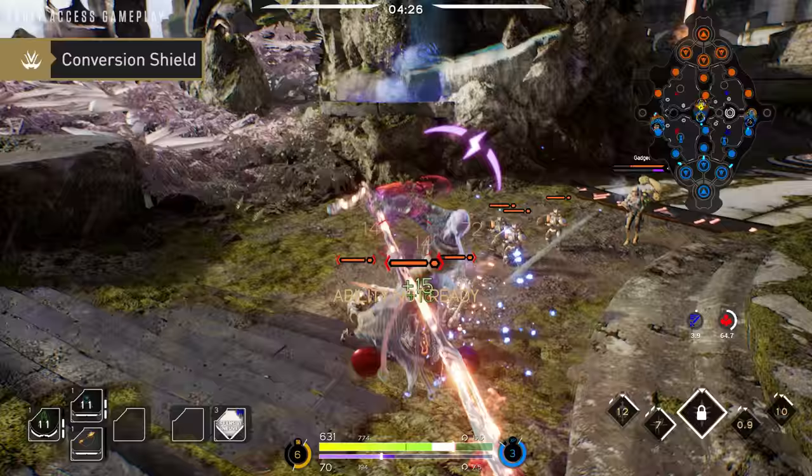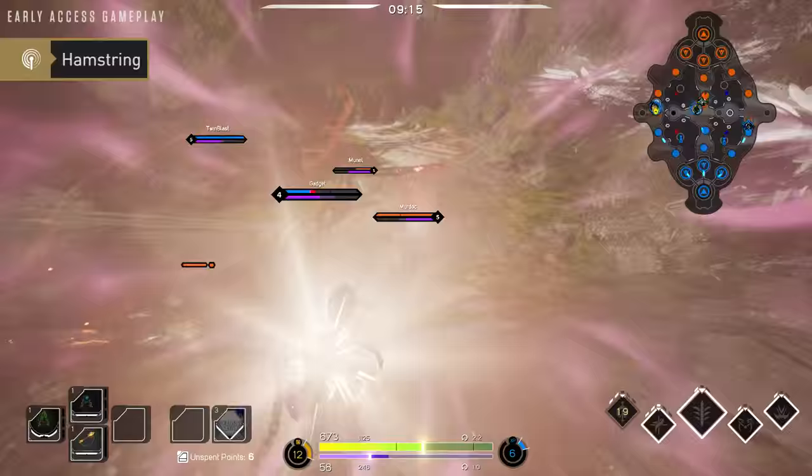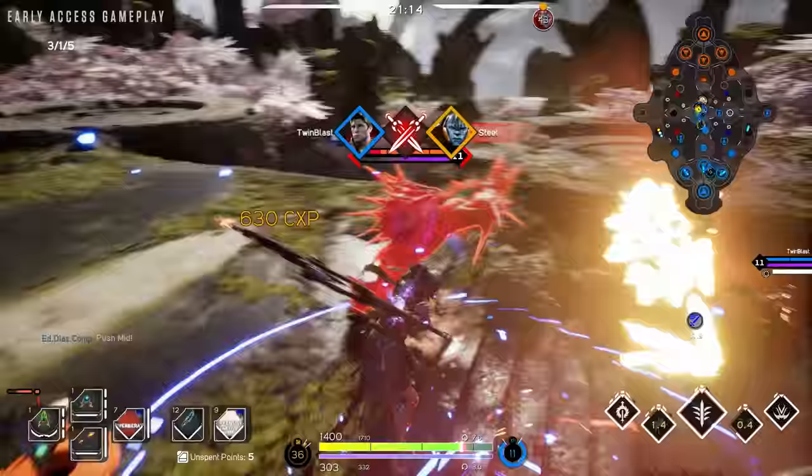When you decide to get aggressive with Feng Mao, use Conversion Shield before going in. This will give you a small shield that will mitigate some incoming damage. Reaping Dash is a teleport that allows Feng Mao to engage his target at range. Follow up with Hamstring to slow the enemy down so your team can catch up.